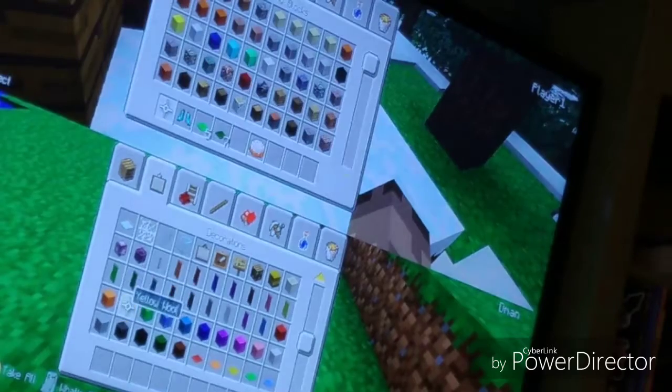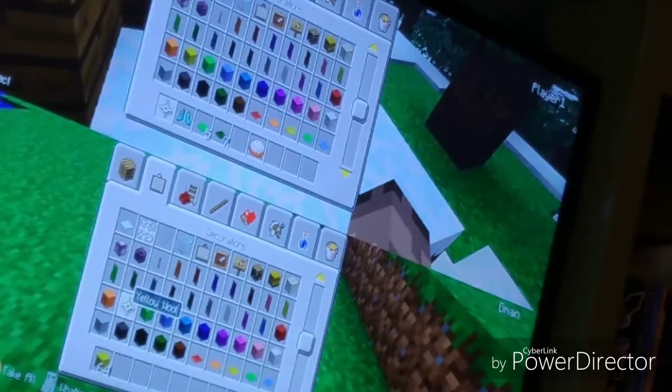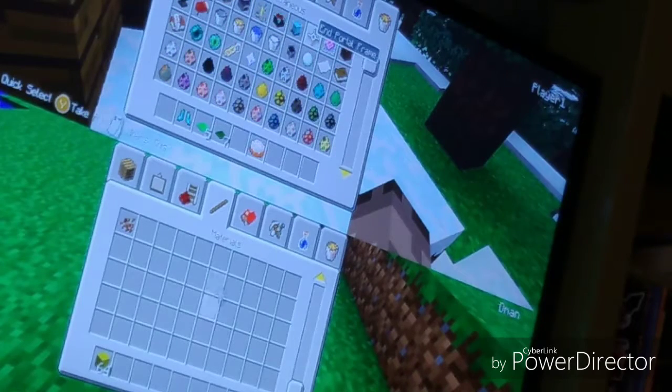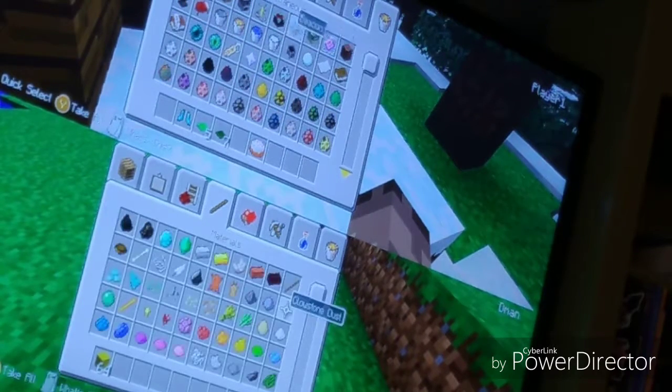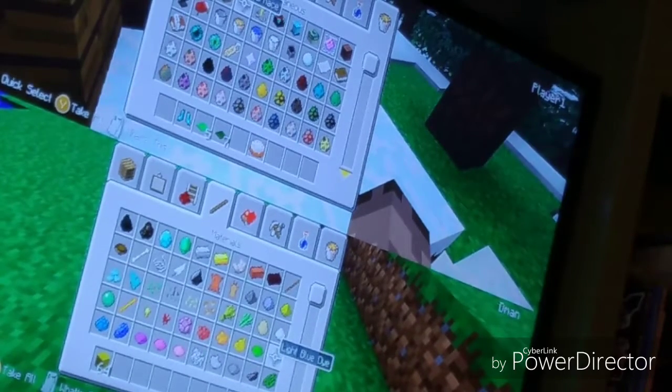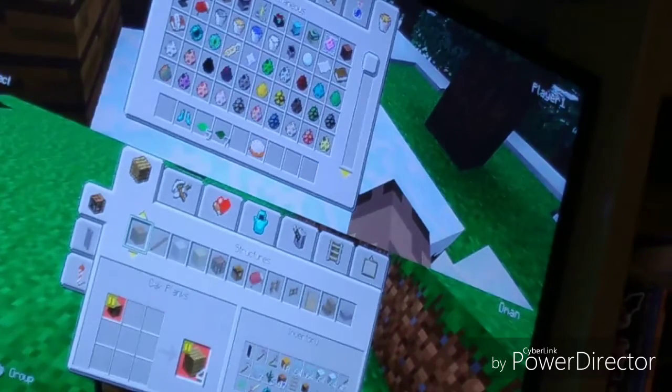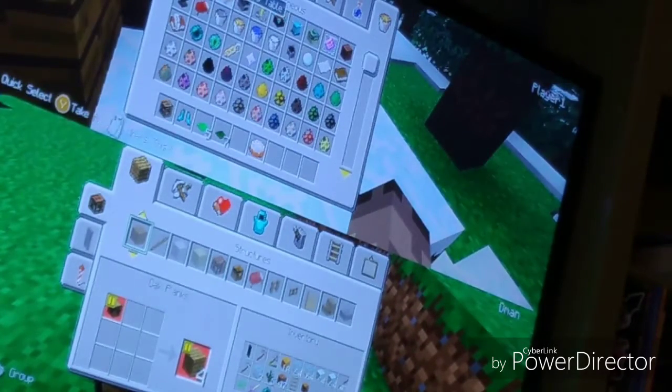First, you're gonna need to get the wool you want the background to be. For the Swedish flag, I'm gonna take yellow wool. Then grab the dye you want for the details — I've tested this out and it looks better with light blue dye, so you'll want that. Then you'll want some sticks, and that's basically all you need. You can only put six details per banner.